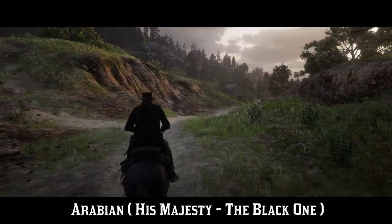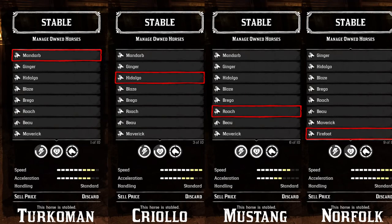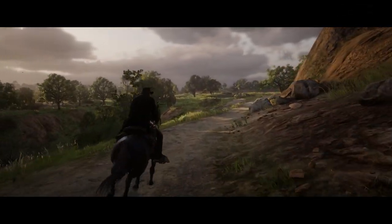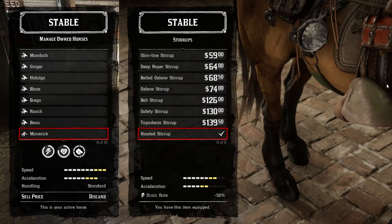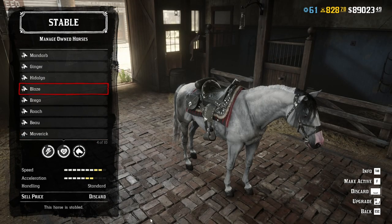Stamina matters the most when you ride for a while. On short distances even the cheapest horses have enough stamina, but if you want to ride from Blackwater to Tumbleweed, you'll find the stamina bar useful. There is one thing equally important as all the skills horses have, and that's the saddle. Unfortunately, there is only one saddle that can be considered the king of all saddles: the Nacogdoches saddle. Paired with Hooded stirrups, it's a magic combo that gives one extra acceleration and maximum speed bar.